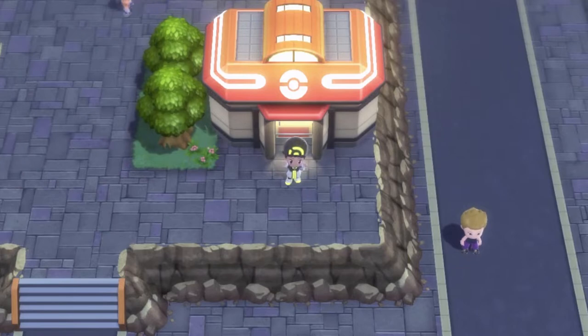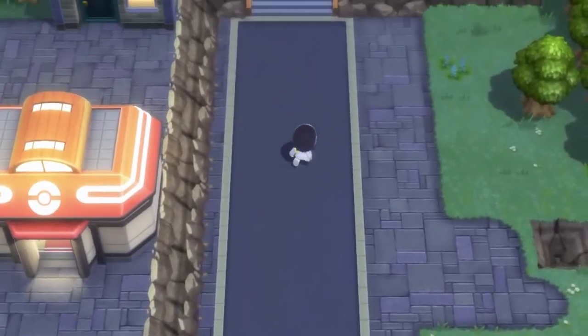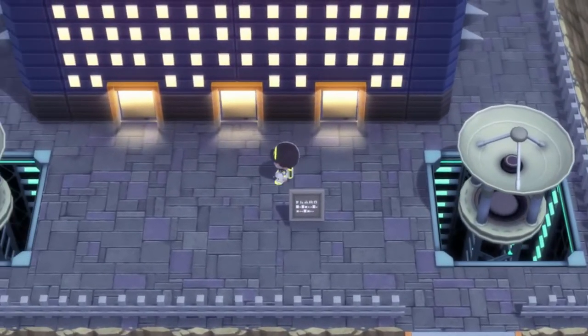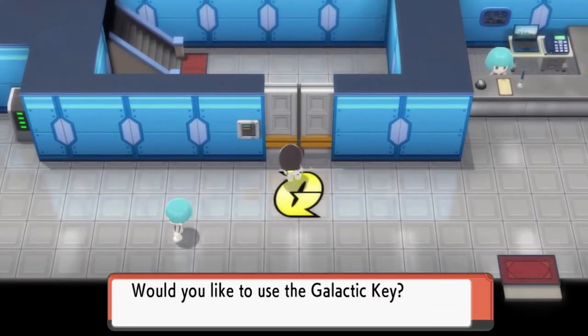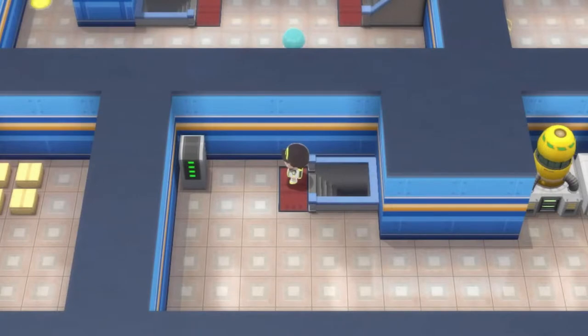In the last episode we went through the Veilstone Team Galactic HQ and the warehouse. Something big is brewing — they stole some legendary Pokemon. Now it is finally time for us to actually infiltrate this whole place now that we got the Galactic Key, so let's go. Galactic Key — open this thing and we're gonna defeat everybody.